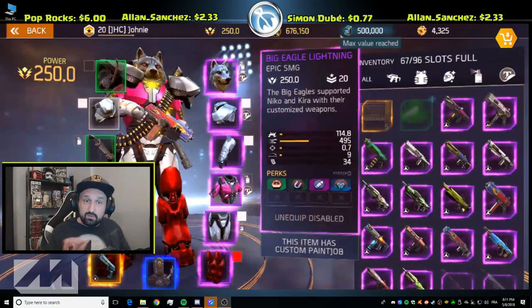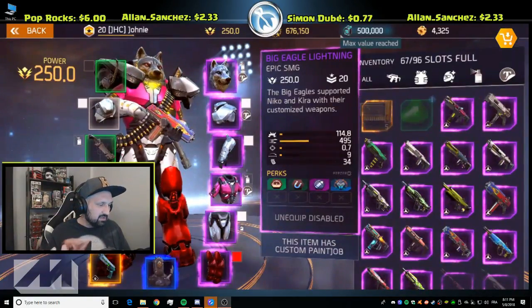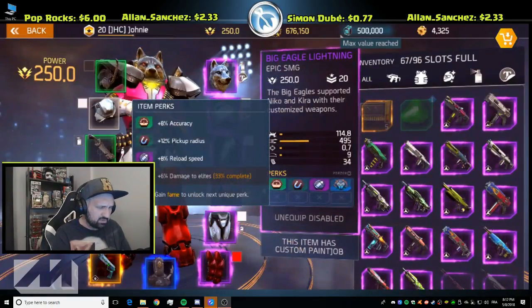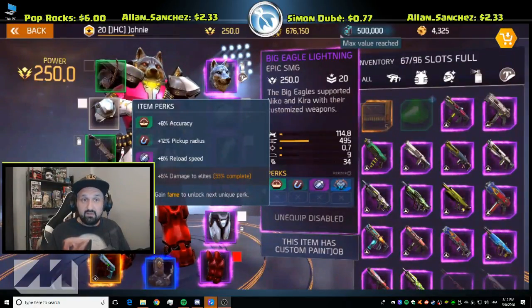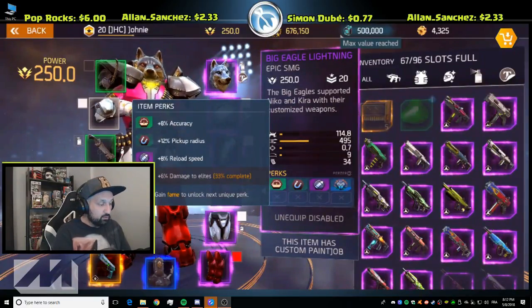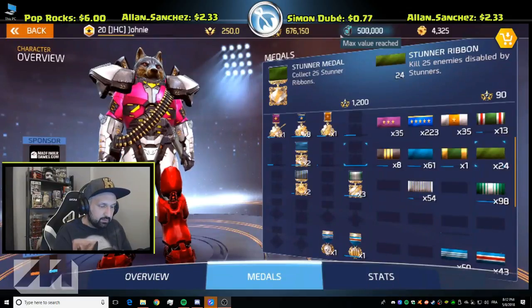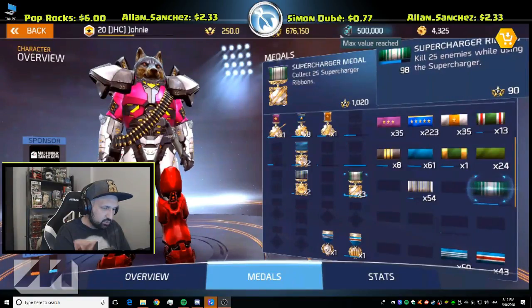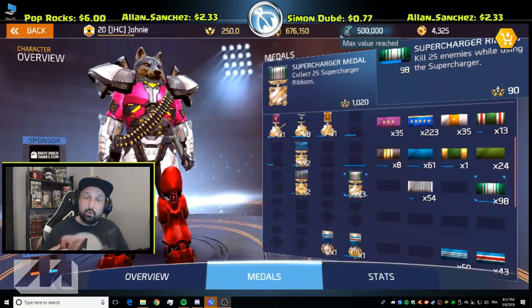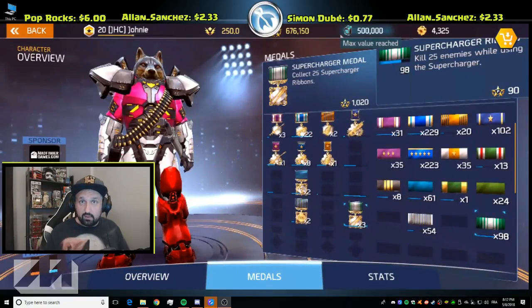I think just before I started recording I gained a medal that gave me about 2000 fame, which explains the big jump earlier. Farm ribbons to gain fame, but if you're good in PvP that's a great way to get quick fame too. Also check your ribbons — if you're close to a medal, go finish it while wearing the item you want to unlock. My stunner ribbon is at 24, so one more gives me my stunner medal for 1000 fame. The supercharger needs two more ribbons for another 1000 fame.